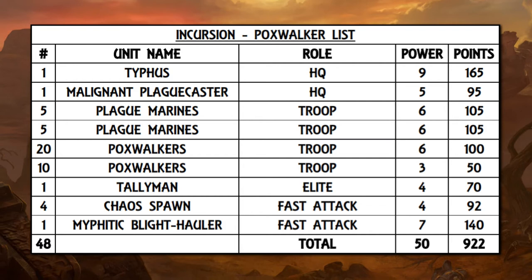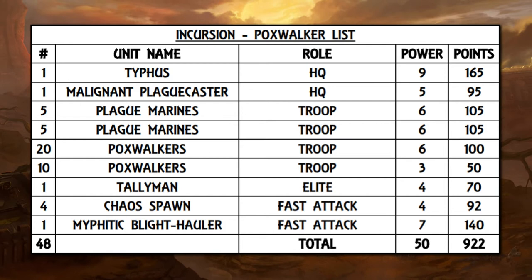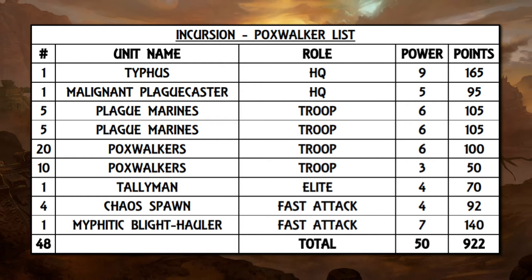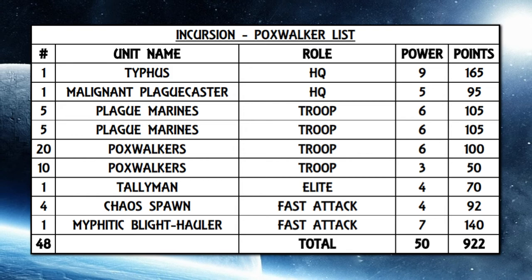The rest should, at least in the spirit of the build, be filled with an extra 10 poxwalkers, but that would require another purchase as we've exhausted the 30 that came with the combat patrol box. There are of course plenty of other ways to spend 78 points — more plague marines, upgraded weaponry, et cetera. Either way, we have a build to be proud of: a ton of wounds, some actual mobility — not bad for Death Guard — and loads of zombies.